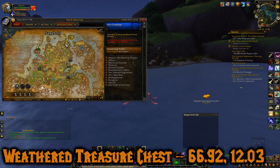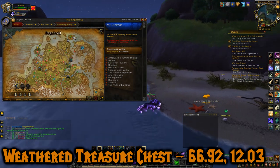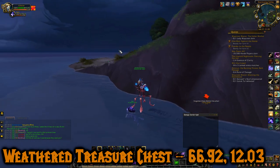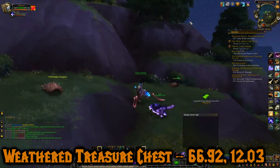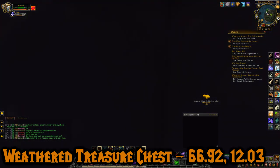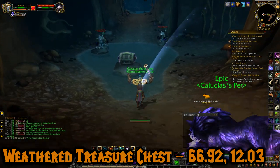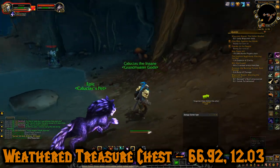Chest number seven is all the way at the very north point of Stormsong Valley. It's the Weathered Treasure Chest at 66.92, 12.03. Not only is it on a remote island at the north, but it's also pretty well hidden. I'm on my water strider going around the side of the mountain to the northwest shore. It's actually in a cave under a tree. Inside the cave there's a quillboar to kill, and two guys guarding the chest. I grabbed the chest while one of them was ice trapped — it gave me some gold, war supplies, and vendor items.